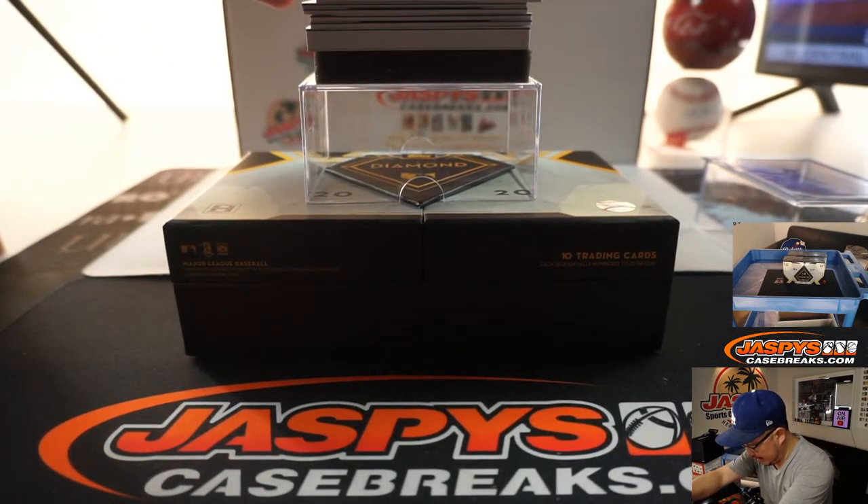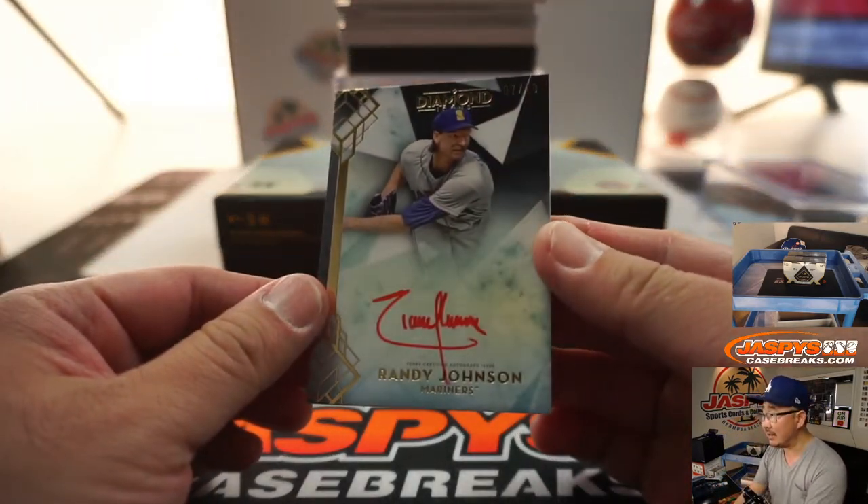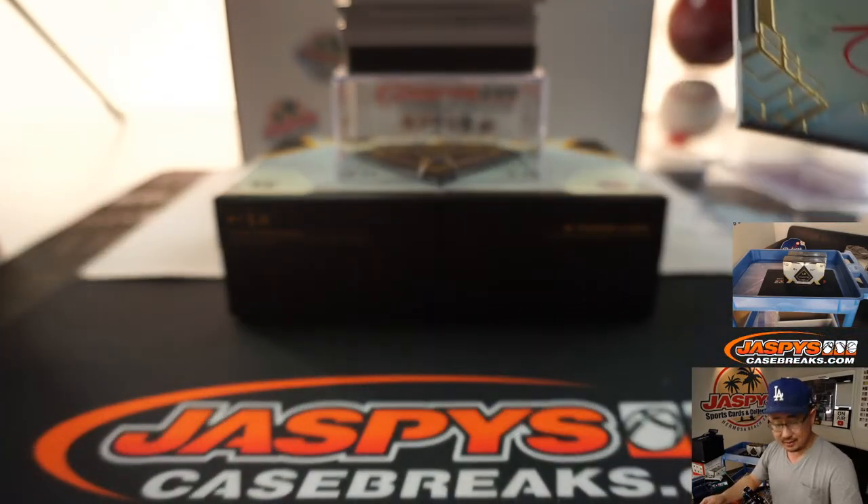Alright, first one out of the gate is a red ink autograph — the Big Unit, Randy Johnson. Seven out of ten. Nice.